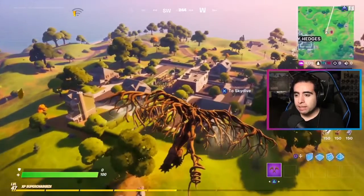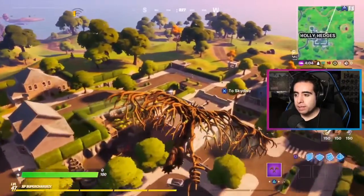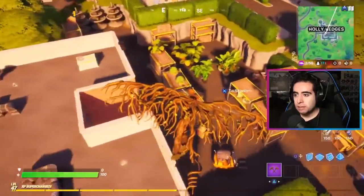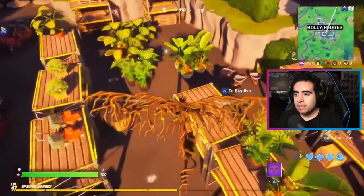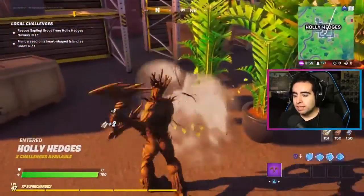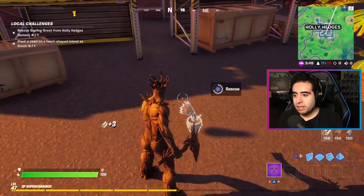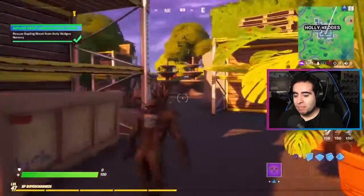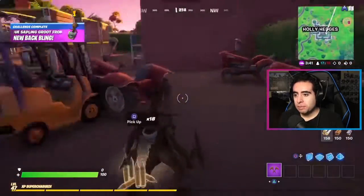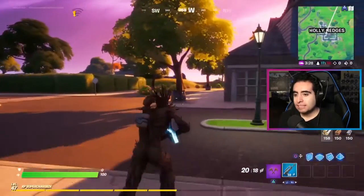Okay, we're here at Holly Hedges. We're gonna go down and get Sapling Groot. It's gonna be over here by the — I forget what the building's called, Harvest Market, Harvest Center, I don't know — but he's gonna be right here in between these pots. Oh, it's right here! There he is — Sapling Groot, we rescued him! He's on my back.